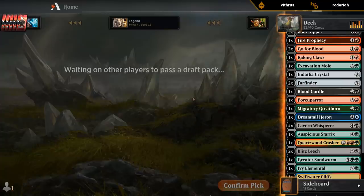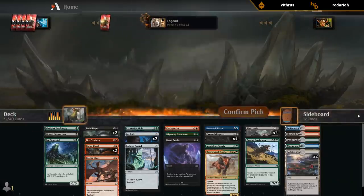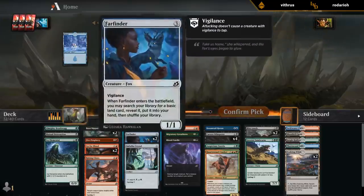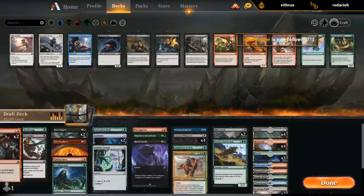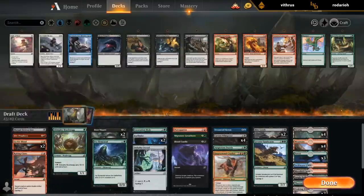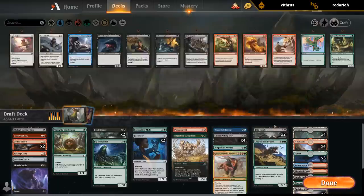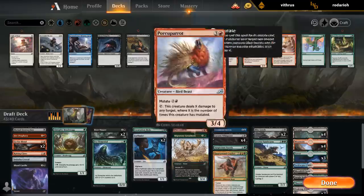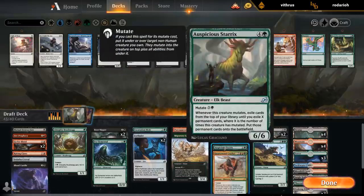So our deck's playable, not perfect. Definitely would have liked a couple of that green two-drop that works with mutate. In terms of cheap creatures we have: Brushwag, two Boot Nippers, Mole, two Farfinders — which is not a lot. I guess Ivy Elemental I can always play early if I need to. I've got Greathorn that we can potentially mutate for three mana, Porcuparot for three, Herons for four, all these Whispers for four, and Sterics for six.